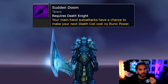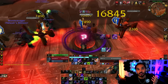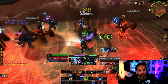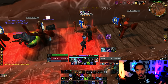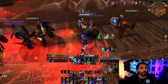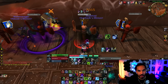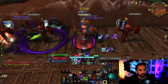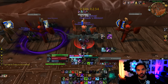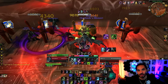The talent Sudden Doom used to proc a free Death Coil sent out automatically from your auto attacks. Now it triggers a Death Coil you have to use yourself, but it won't cost any Runic Power — have a WeakAura to track when it procs, with links in the description or Discord. You're now staying in Unholy Presence basically the entire time. You also now have an actual combat res with Raise Ally. And your diseases can now crit.